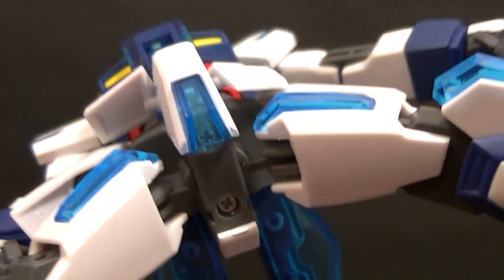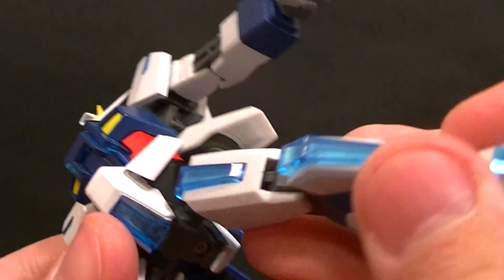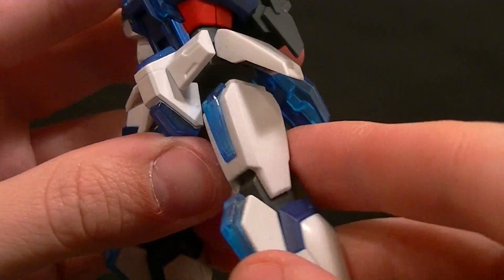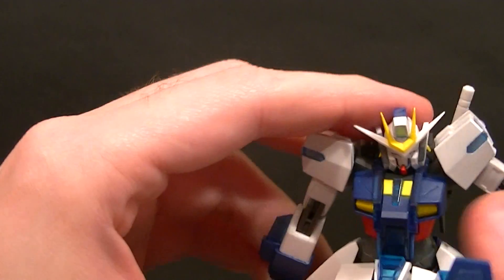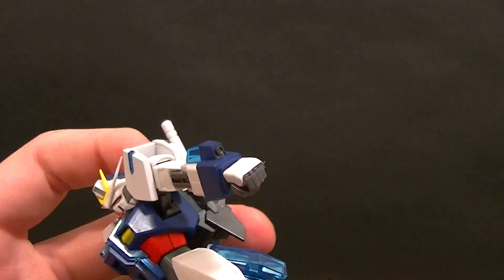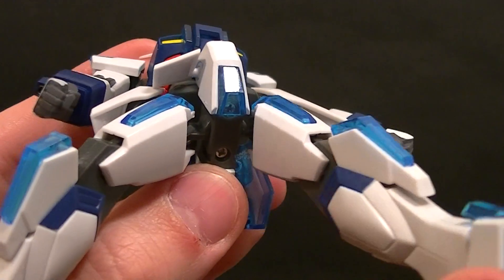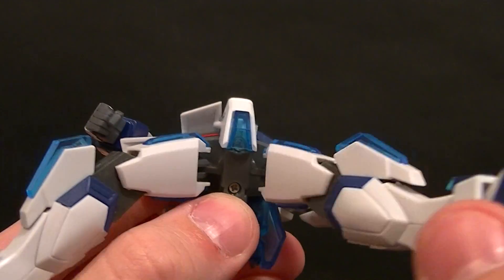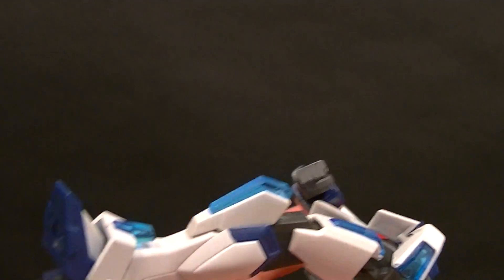For the hips, I really like this design — it's better than just the standard ball peg that most figures have. It's actually a swivel and a hinge: it swivels for going front to back with plenty of range of motion. If the leg pops off don't worry, it's just a ball peg you can put back on. And then we have a hinge going side to side, so instead of a ball peg we have a hinge and a swivel. I like that design quite a lot.